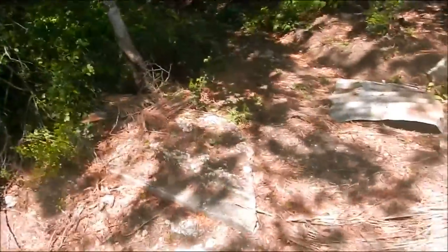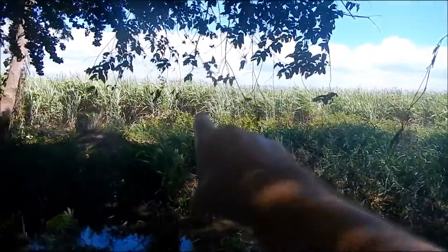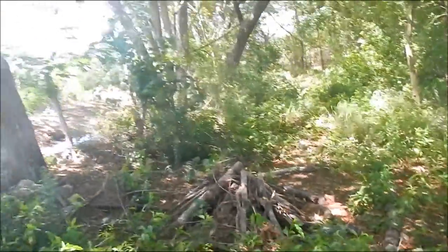This is the other end of the property and this is where we're going to plant some of the harvesting trees. We're going to come in here and clear this stuff, and plant things like cedar trees, some mahogany, maybe some other trees we can grow. This is the back property line right here — the other side is a cane field, we've got sugar cane growing there.